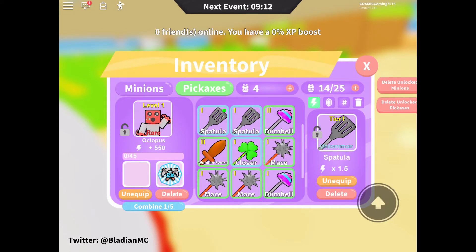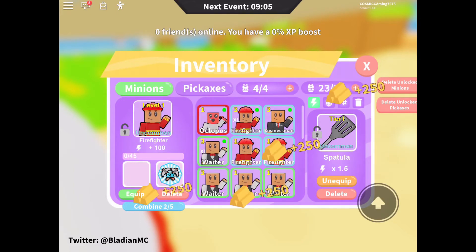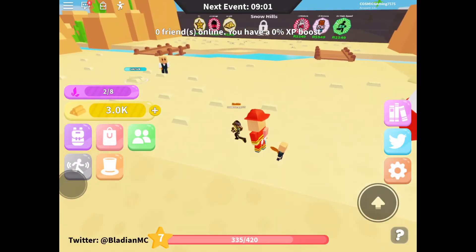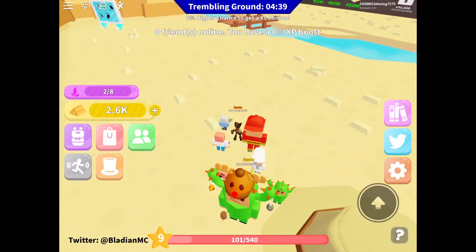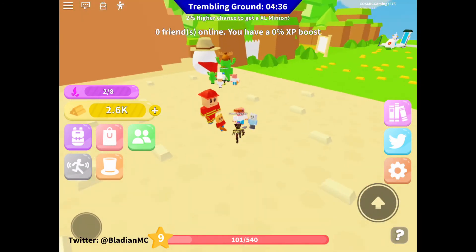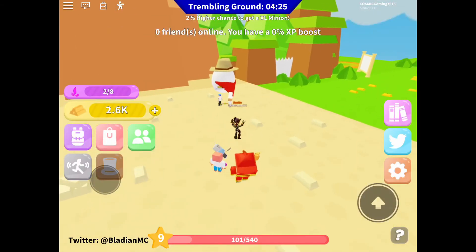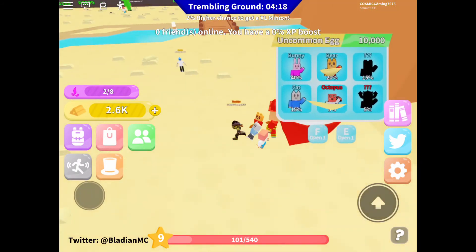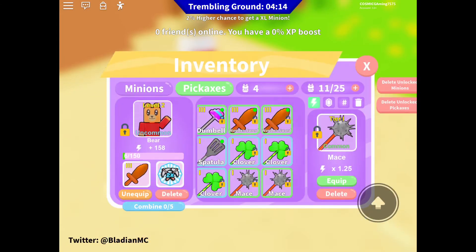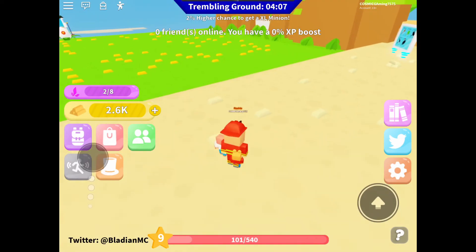I'm gonna grind a bit more and get some more pets before ending the video. Alright, I'm back. I did more grinding, got this pet to level two, and got two more pets out of that egg — including the second best pet from this egg again. I also have some pickaxes that need to be enchanted but we can't teleport — it requires Robux.